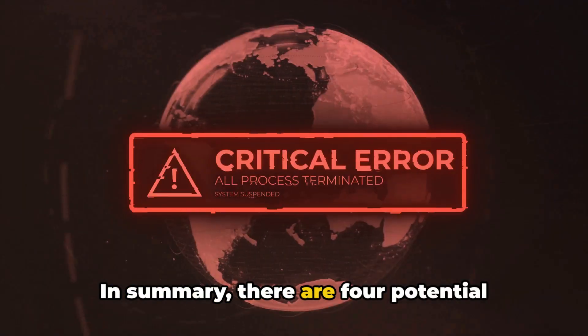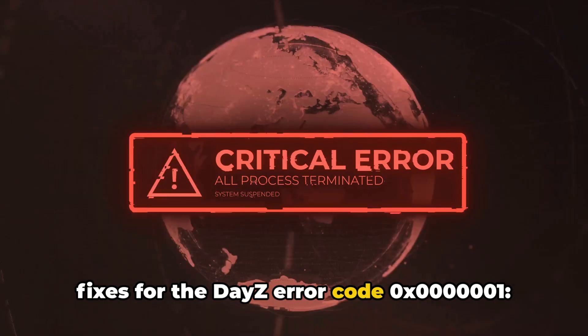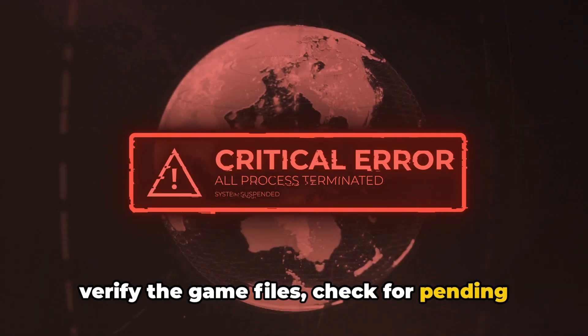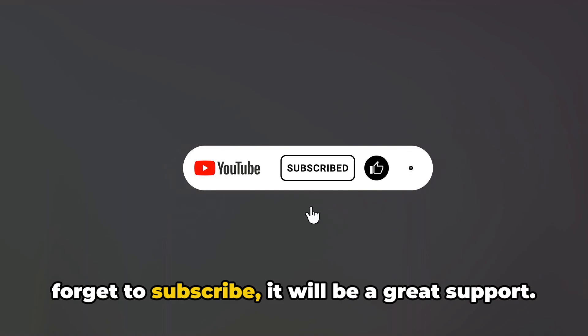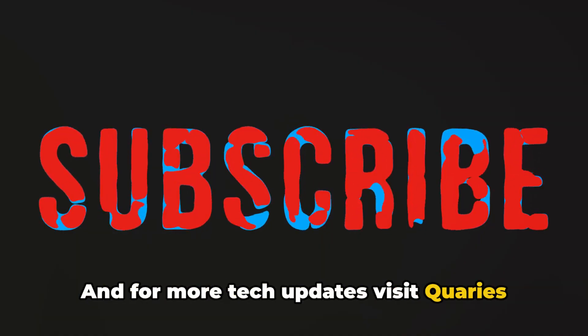In summary, there are four potential fixes for the Days error code 0x0000001: verify the game files, check for pending updates, reinstall the mods, or reinstall the game. If you like this information, don't forget to subscribe — it will be a great support. And for more tech updates, visit queries.com.